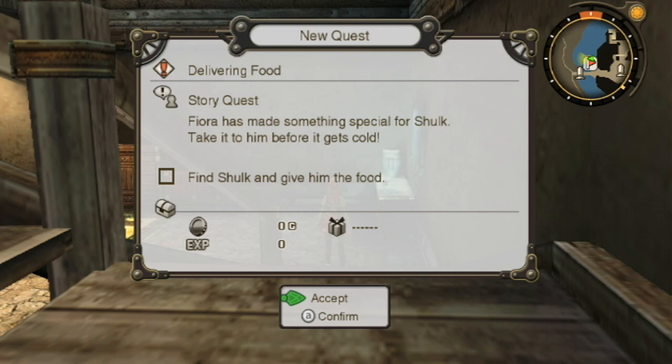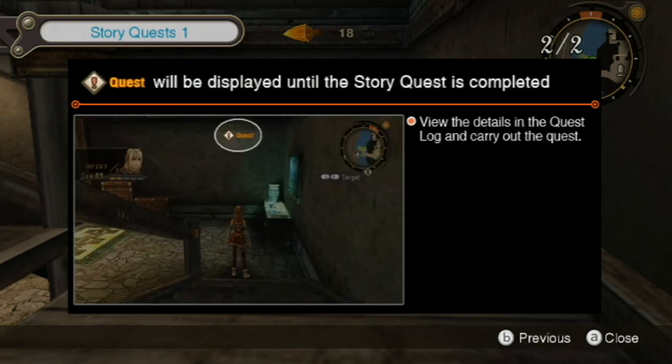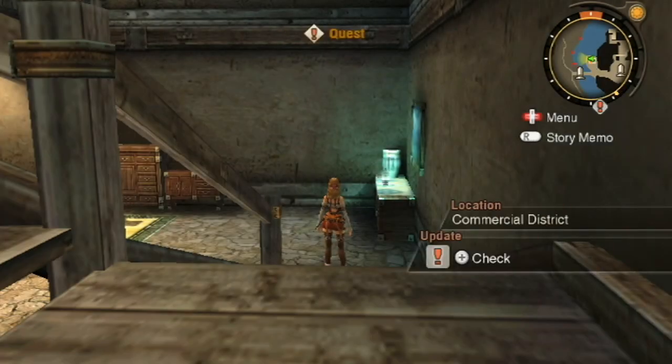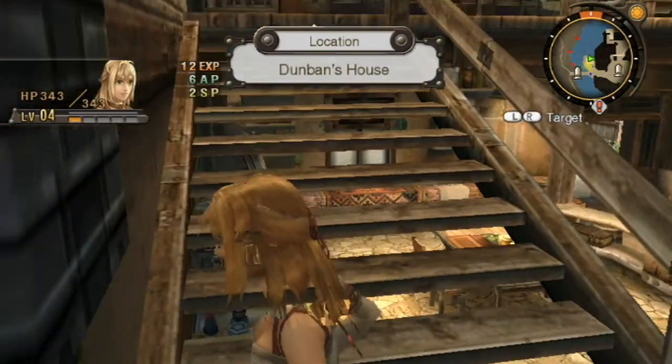Story quests must be completed - as the name implies, they are story related. That's part of why I say don't stress so much about quests, because around 50 or so are story quests. You can view quests in the quest log, which is right here. You also have a bunch of other things. So we're here at Dunban's house, as expected. And up here we have best character, Dunban.